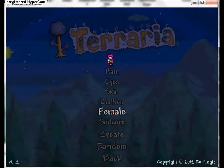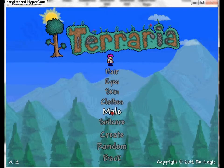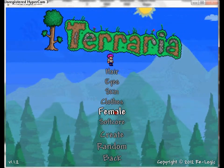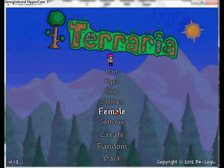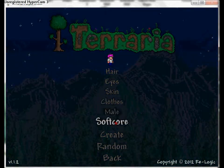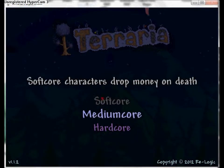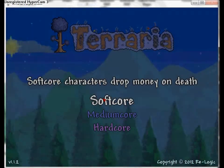You can also choose male or female - they have different hurt sounds. Then you can choose from softcore to hardcore. Softcore I usually choose - as it says, you drop money on death.